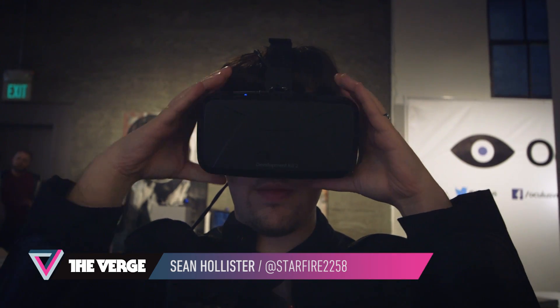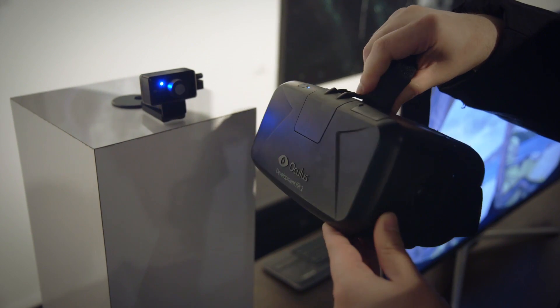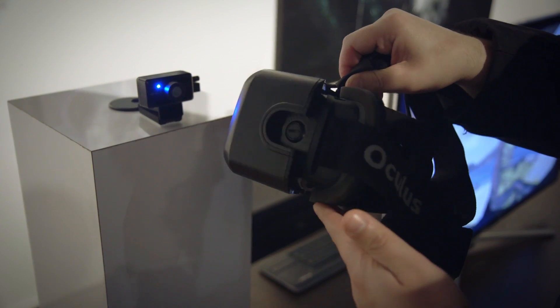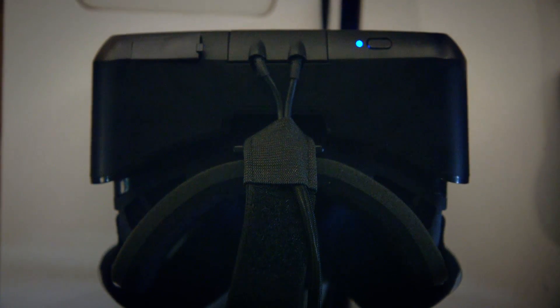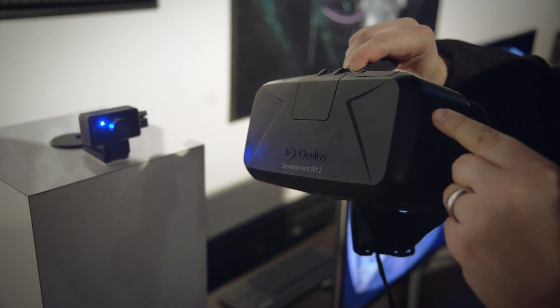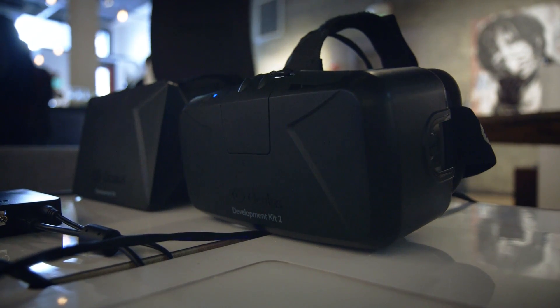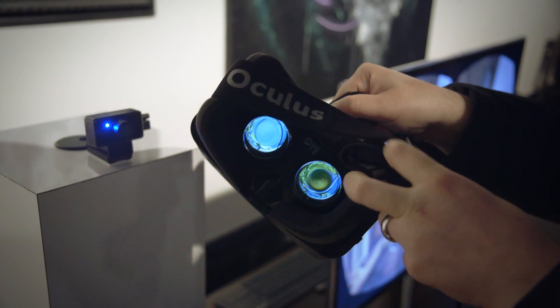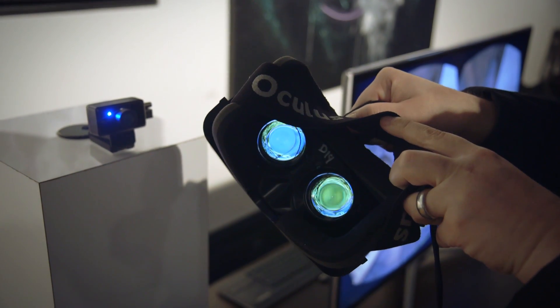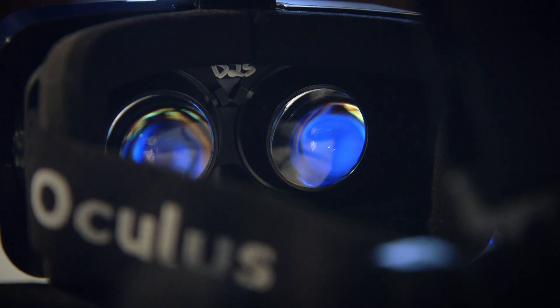This is Sean Hollister with The Verge, and I'm here with the new Oculus Rift Developer Kit 2 — the latest version of the virtual reality headset that Oculus has been prototyping for over a year now. It's basically the same as the Crystal Cove we saw at CES, except all the infrared LEDs are now hidden behind transparent plastic. It's got refined latency of sub-20 milliseconds, a 1080p screen compared to the 720p version from a year ago, and the lenses have a new resin that makes them a little bit better.